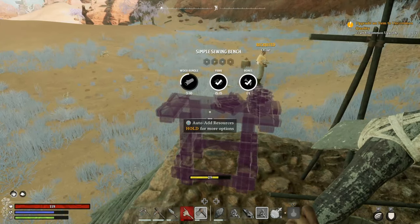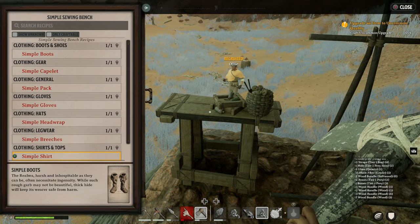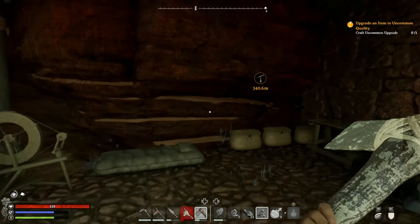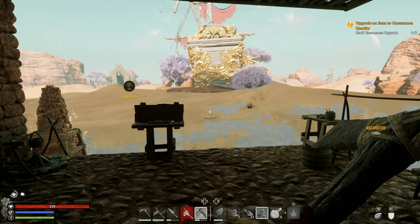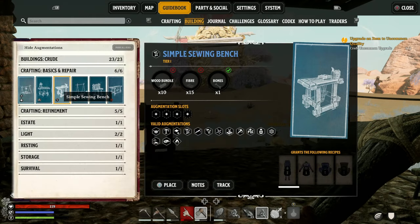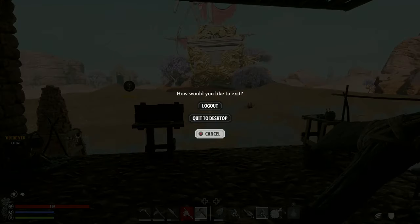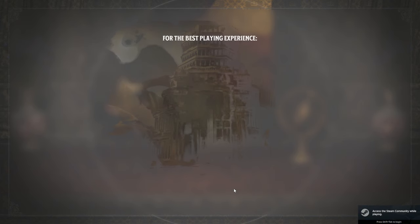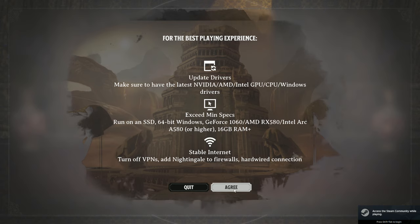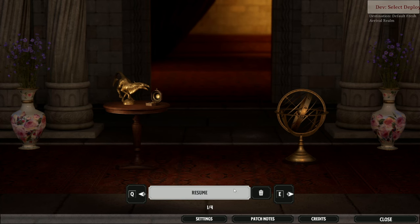And there we go — a good 30 minutes of gameplay showing you how to survive your first three hours of Nightingale. Of course it will take longer to unlock a lot of the other realms — the higher card ones like the astrolabe, the provisional realms, the hunt realm and gloom — that's all coming in another video. Until next time, thanks again to Inflection for sponsoring this video, and I'll see you all for more guides and tutorials and live streaming on my Twitch channel.